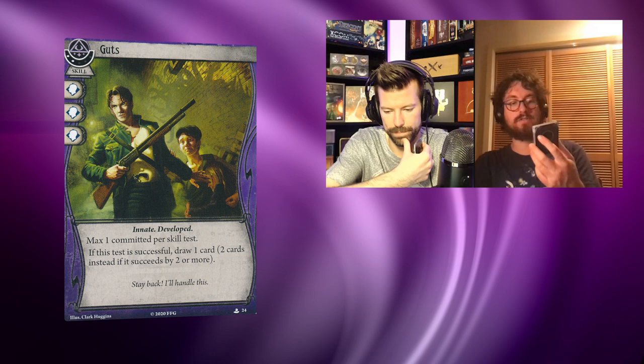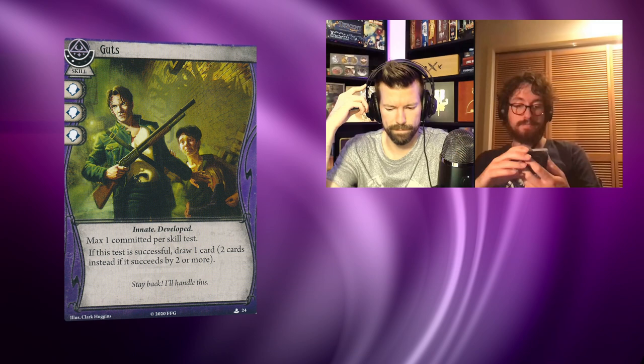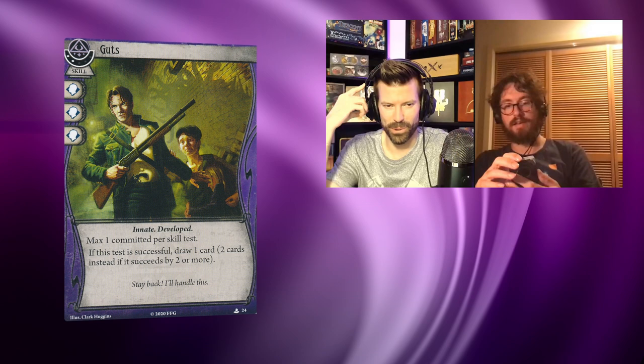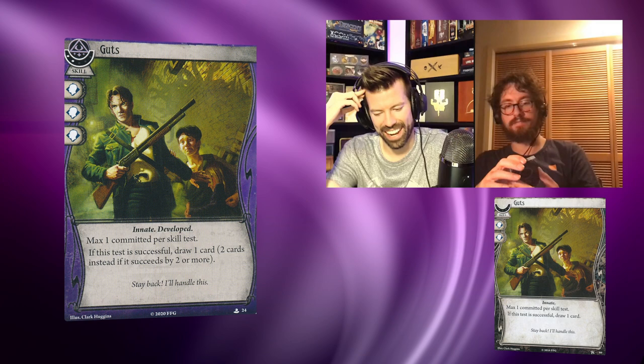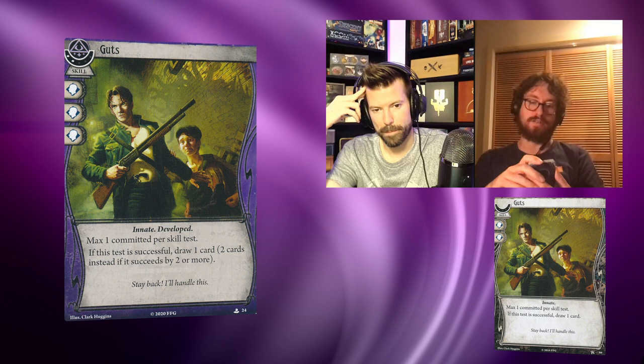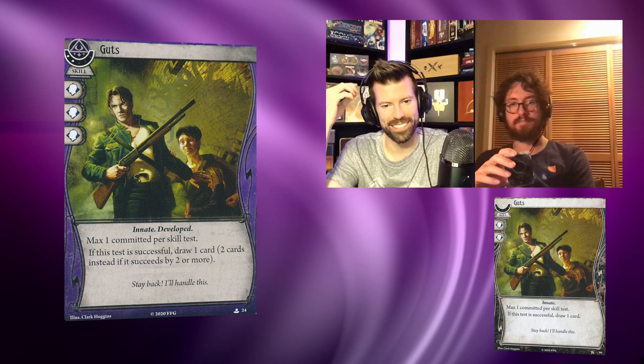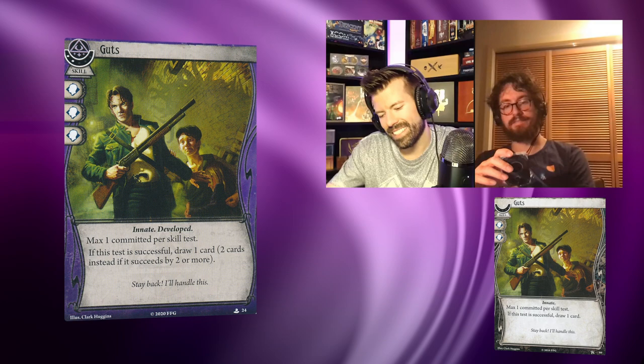Next is Guts level two — purple, just like Jacqueline's signature. Three will icons, innate and developed, max one per test. If the test is successful, draw a card. New text: draw two cards instead if it succeeds by two or more. That's pretty cool — two XP for one extra icon and a conditional extra draw. Three icons is a lot; there are many situational three-icon cards, so to have a guaranteed three is very good.